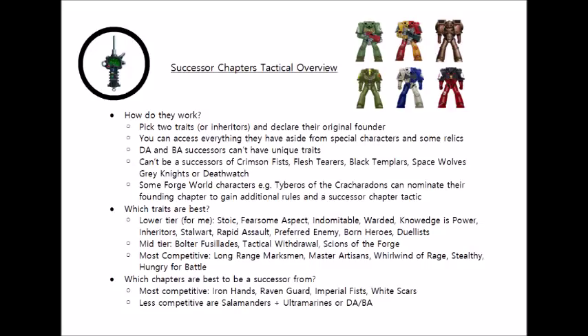Now we start to get into the more interesting traits. Bolter Fusillade gives you re-roll hit rolls of ones for bolt weapons, which is a decent, reliable firepower buff — and bolt weapons are usually everywhere in a Space Marine army. I think this is a really solid pick; the only question is whether you could replicate the same effect just by having a Captain around. It is a decent damage output for independent operating units throwing themselves up the board to get objectives.